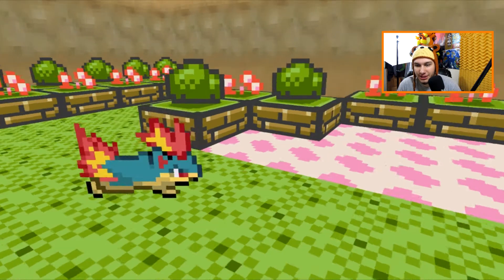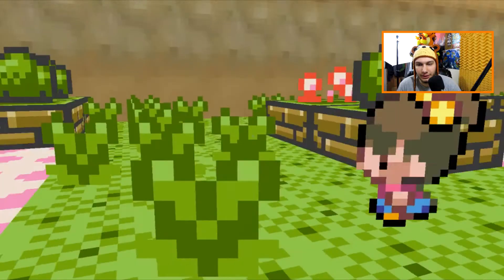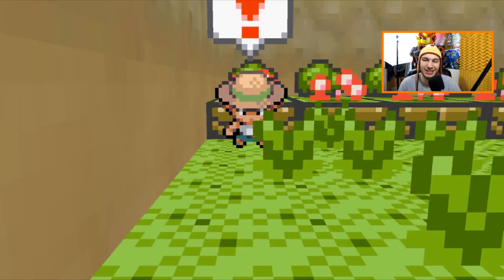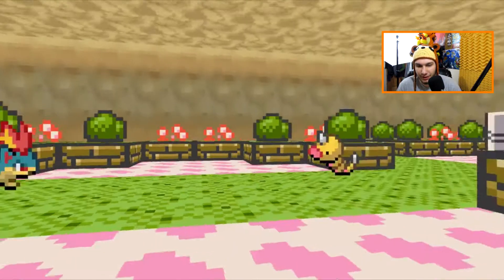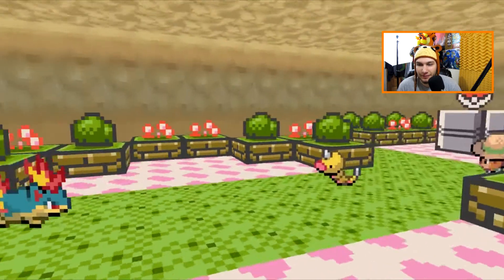Quilava is level 16 now. He learns Flame Wheel pretty soon — that'd be a good move to have. Here we go, continuing our journey. A bug catcher we can't dodge! He says bug Pokemon evolve young so they get stronger faster. He's got a Weedle. He has three Pokemon — I'm going to guess he has Weedle, Kakuna, and Beedrill.